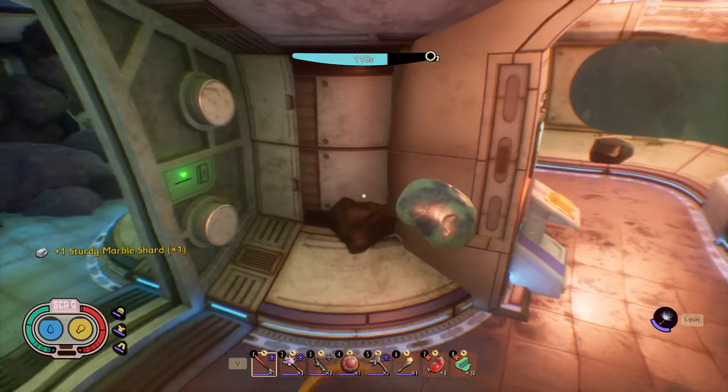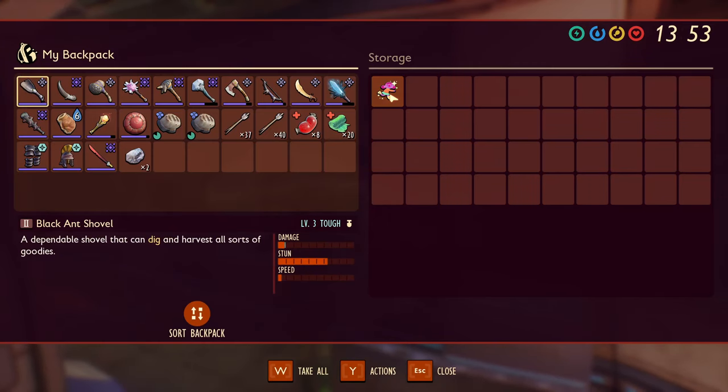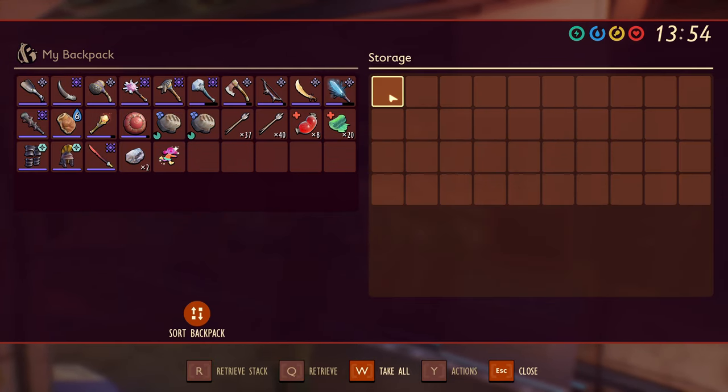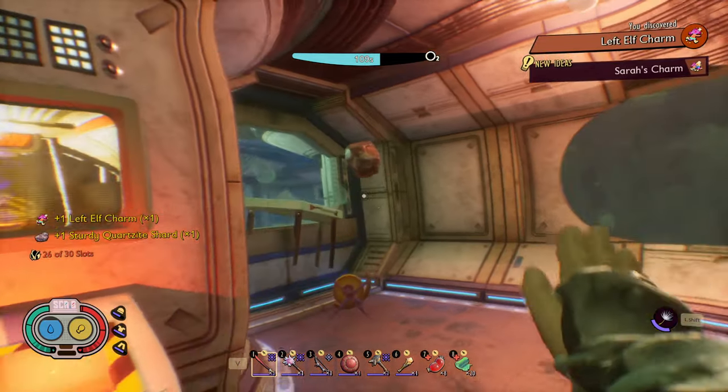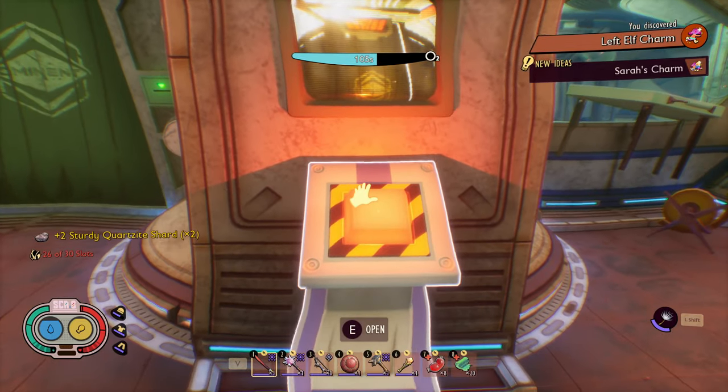Inside the main room of this outpost is a few upgrade materials, a chest with the Left Elf Charm accessory, which has a chance to automatically repair your shield when you block, and a button that unlocks the Stump Lab Outpost.